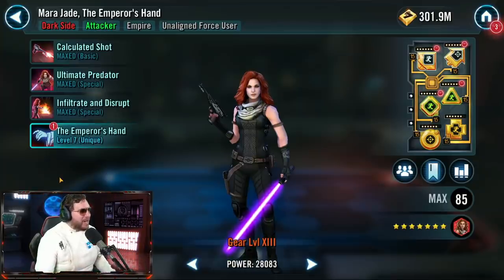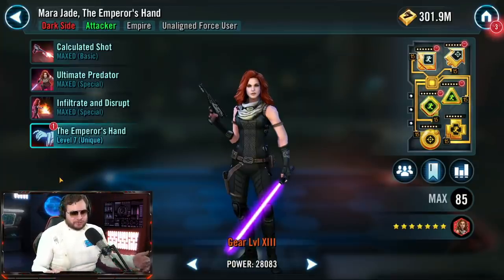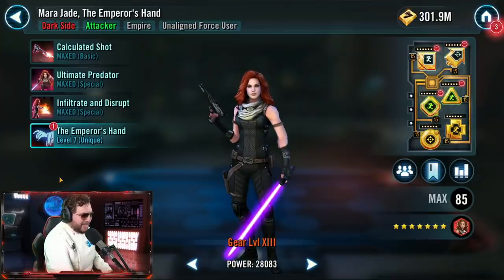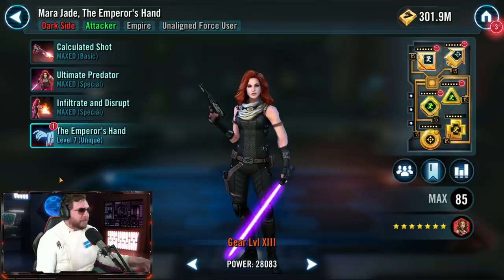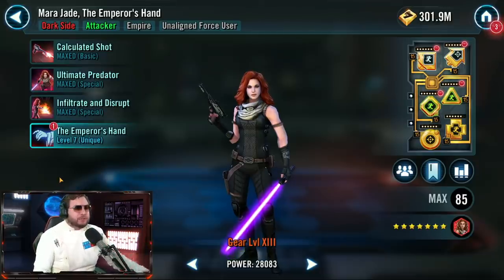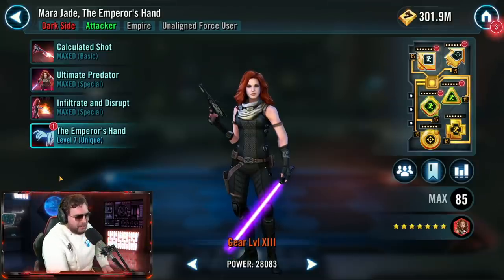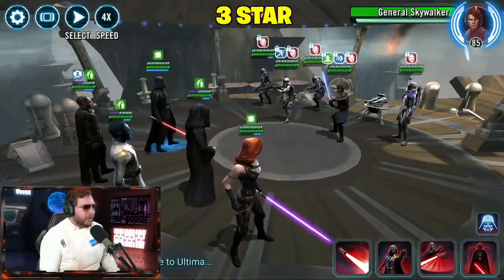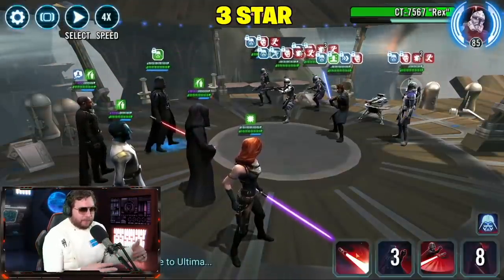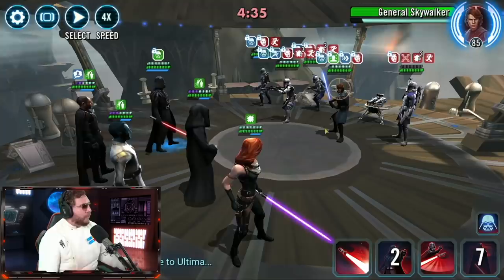It's great getting back on track with characters that are useful. Darth Talon kind of threw a kink in our testing this year because she was a character that didn't get a lot of love — though she might have a bigger future down the road. Mara Jade has a big future right now, and it's only going to get bigger. She is the fourth and last requirement for Starkiller, and three out of the four are fantastic characters so far.